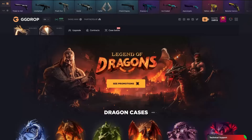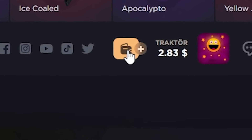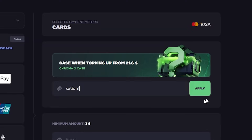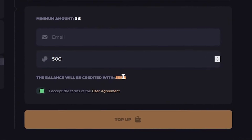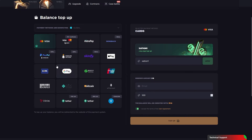Hello buddy, today we're gonna play at GSDrop. Before everything, I want to show the best promo code on GSDrop. Just go to GSDrop and click the plus button right here and type 'zation one', then click the apply button. You'll get 11 percent deposit bonus, as you can see. Type your code, make a deposit, and you will see your deposit bonus and refill amount.